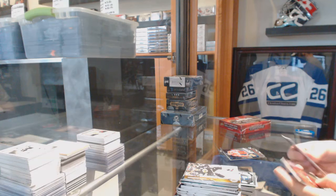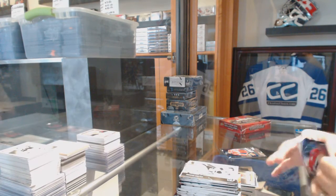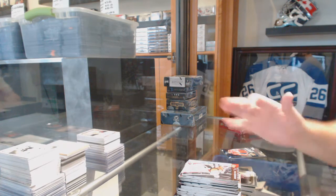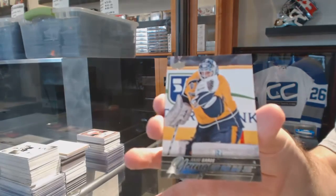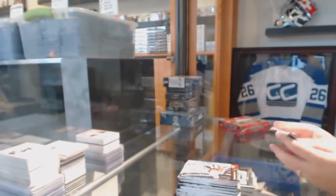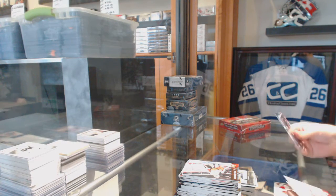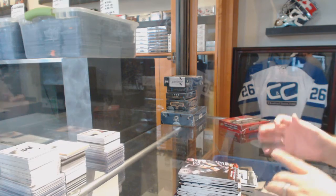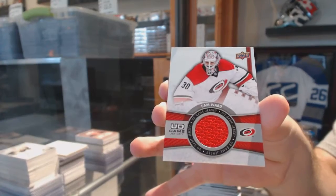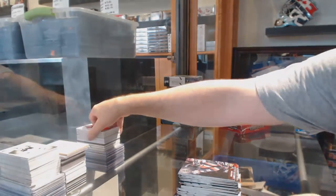A canvas of Eric Staal for the Carolina Hurricanes. Another Young Guns for the Nashville Predators — Juuse Saros. And a game jersey of Cam Ward for the Carolina Hurricanes. All right, that was a weird box but hey, can't complain.